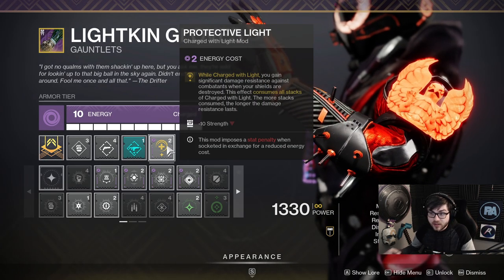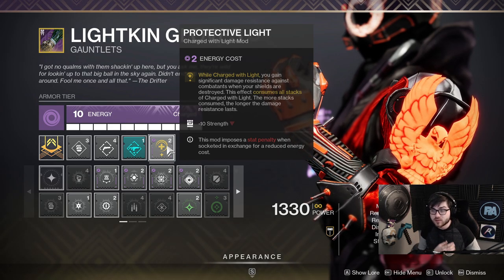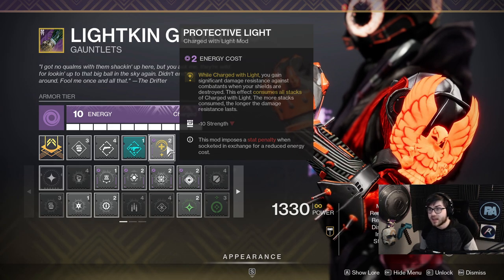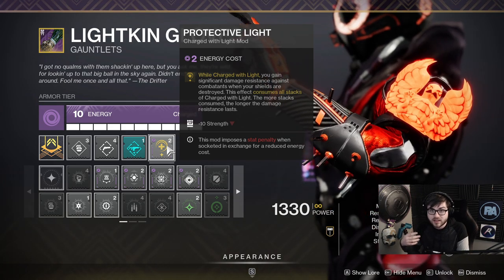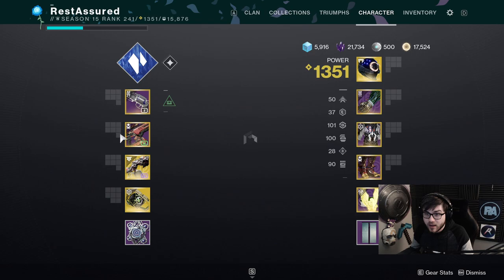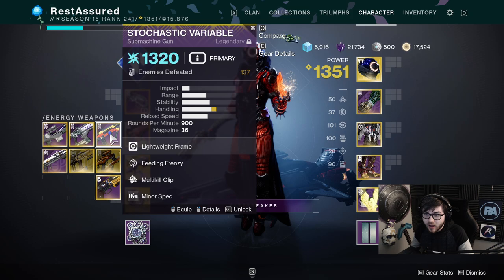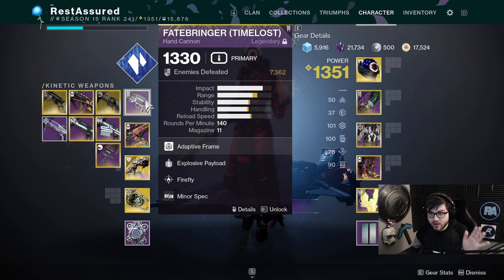On the arms I have Protective Light, so whenever I'm Charged with Light and take damage I get a huge resistance boost when my health bar gets low. This is one of the best PvE mods in the game — it essentially doubles your health — and you can run it in basically any build. I'm also running a Fusion Rifle Loader from the artifact and a Hand Cannon Loader for Fatebringer.